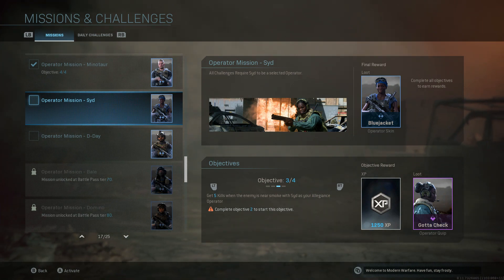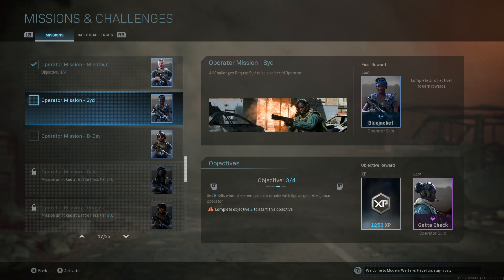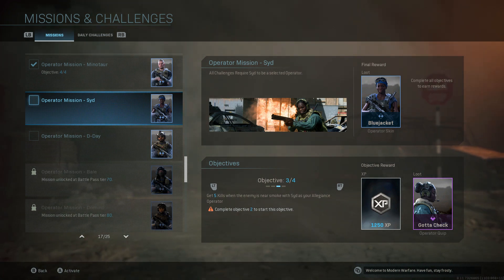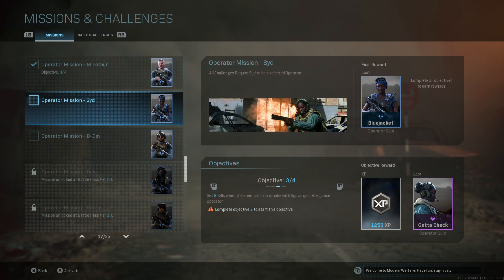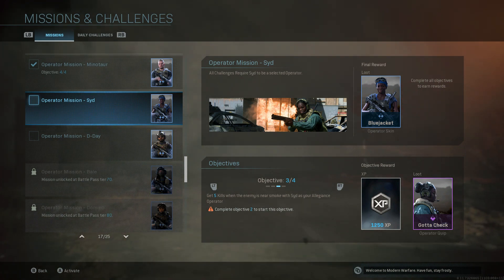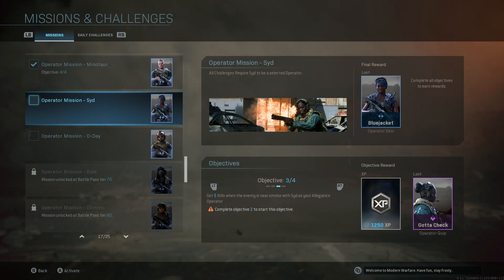The next stage is a little tricky and misleading: get five kills when the enemy is near smoke, with her equipped. This is not true folks, and I'm going to show you. It's actually when you are near smoke — I'll show you what they say you're supposed to do versus what you actually have to do in order to finish objective 3.